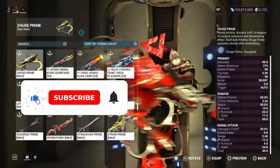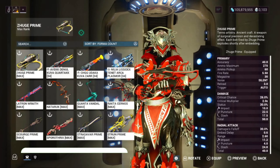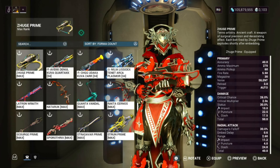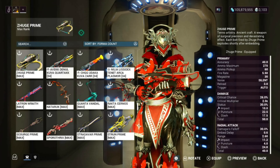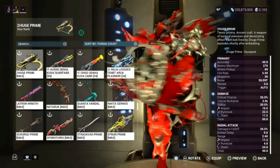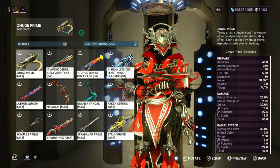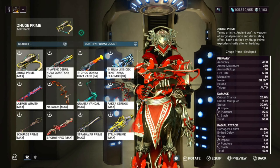Welcome back to another weapon build video. Today we're going to take a look at the Zook Prime. Since the Prime Resurgence has returned, Equinox Prime and Wukong Prime are available. And since Zook Prime and all of these other weapons like Stardovar, Tepedo, and the Nekondeo Prime are back out...